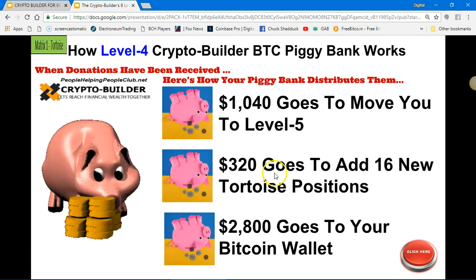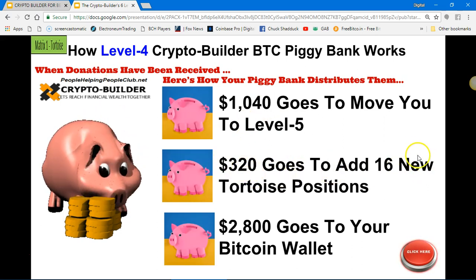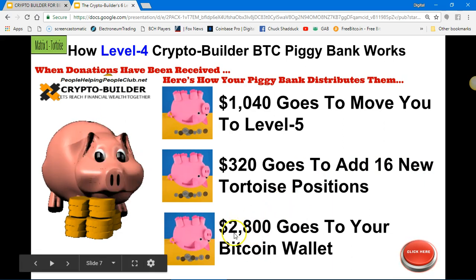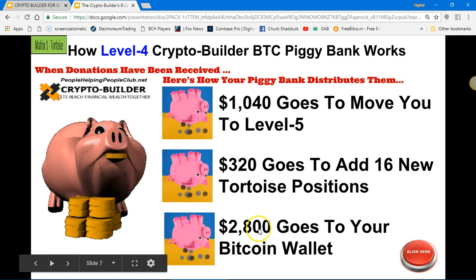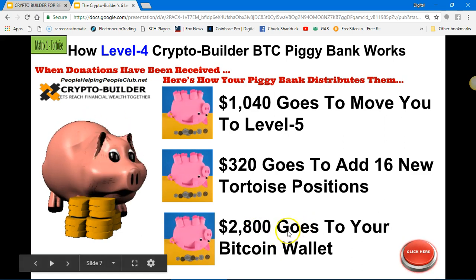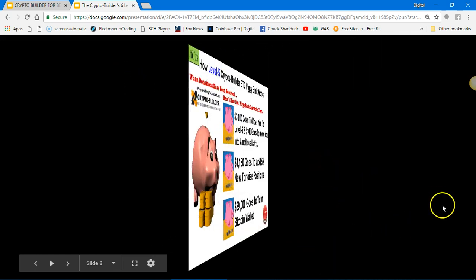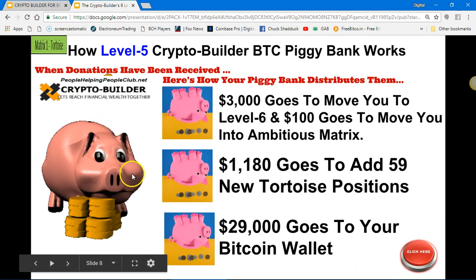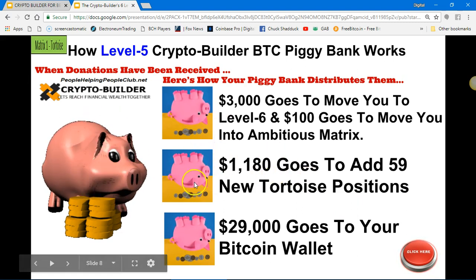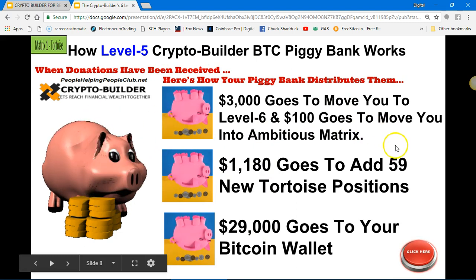Your piggy bank holds the $1,040 and also holds $320 until it gets you 16 new tortoise positions. $2,800 goes to your Bitcoin wallet — that was level four. For level five, $3,000 is saved up in your piggy bank until it gets enough to move you to the next level.